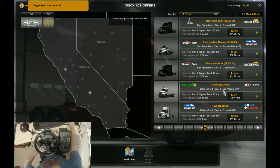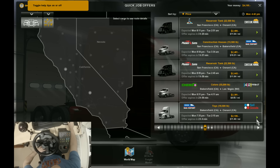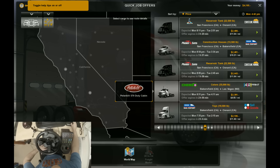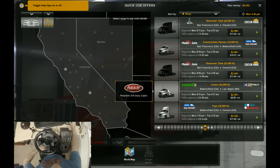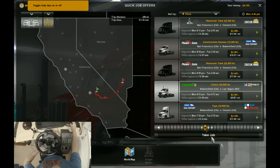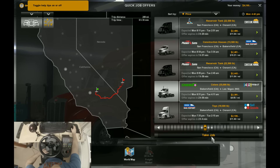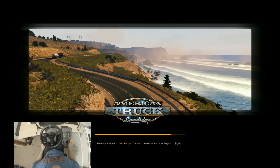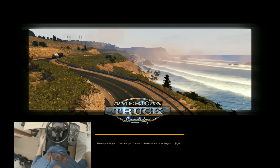Reservoir tank, construction houses, reservoir tank, colours, toys, Oxenar, Vegas. Maybe we could go to Vegas in the Peterbilt 579. I do want to go to Vegas — let's go to Vegas! Purely because I've never been in real life or on the game. This is, let's be honest, going to make up for it.